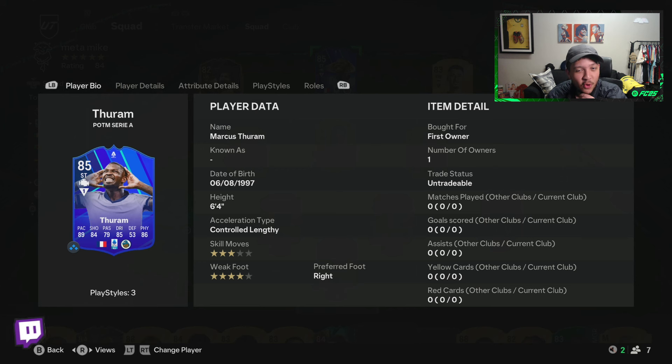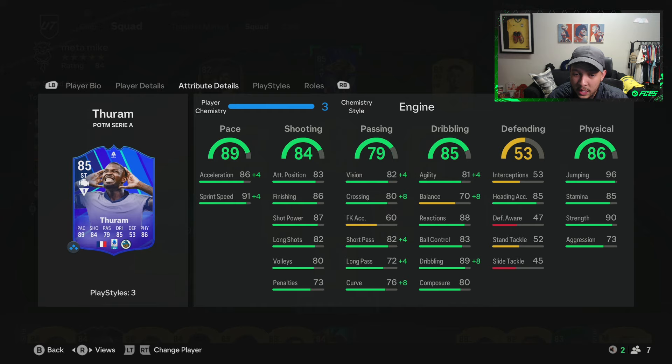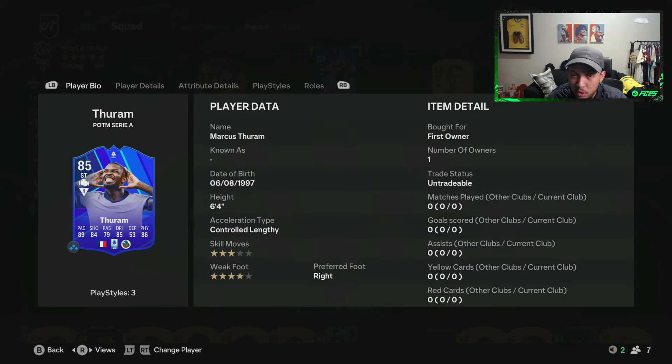A cheeky Marcus Turam right there from EA — we got a Serie A Player of the Month with four-star weak foot, three-star skill moves, controlled lengthy, six foot four — an absolute big boy. His gold card was insane, really really good. 89 dribbling, and with an engine chem style he goes to over 95 dribbling, though his agility and balance aren't the greatest given his height.